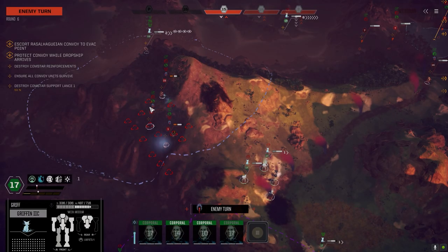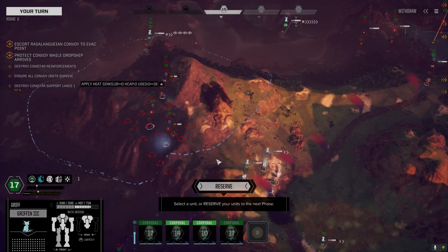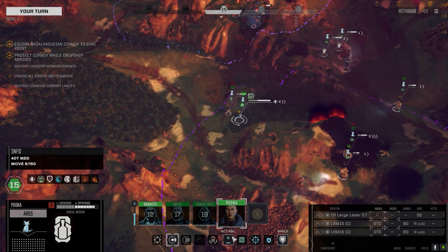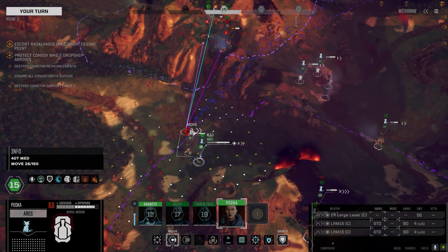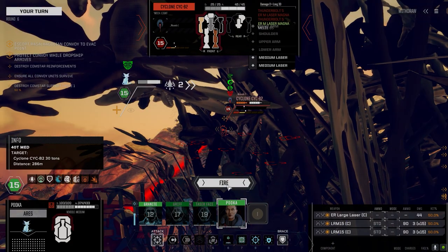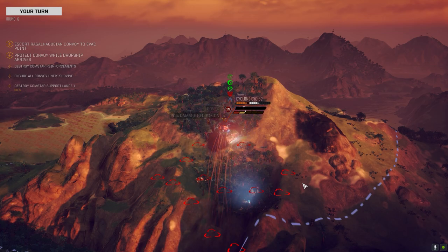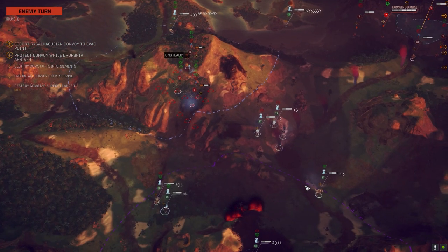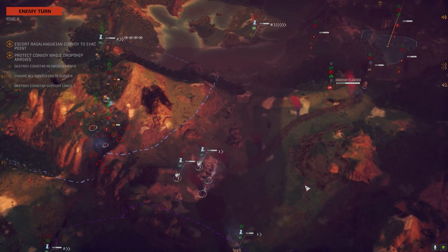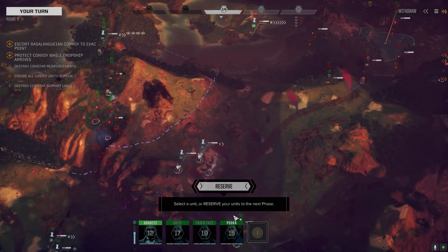I'm barely scratched. That looks like a large laser to me. ER medium laser Magna. Let's fire straight up on this guy — alpha strike. We should be able to pull him down this turn. Hopefully the guy on the ground can go down this turn, then it's just that Scorpion LRM.